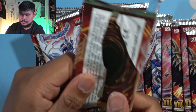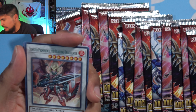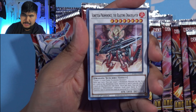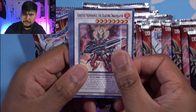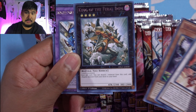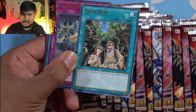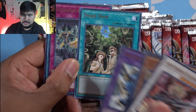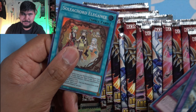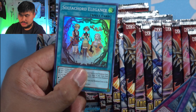When I first opened Duelist Alliance packs and they introduced pendulums — like the Qli Forts and the Odd-Eyes Pendulum Dragon — that was cool. My buddy built a pendulum deck and it worked very well against me, but that's because we were unfamiliar with the archetype. In all honesty, it wasn't really worth anything to me back then and it's not worth anything to me now. Snake Rain — oh my god, it's so creepy. Solfachord Elegance — that's great artwork.